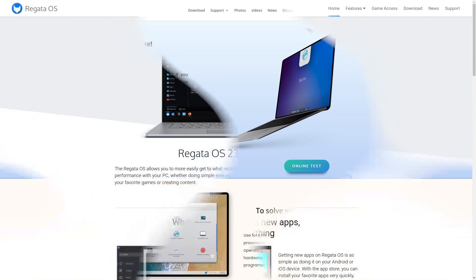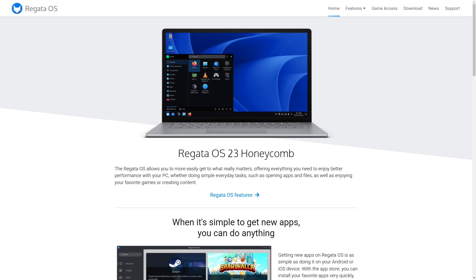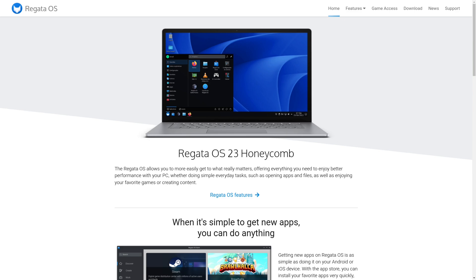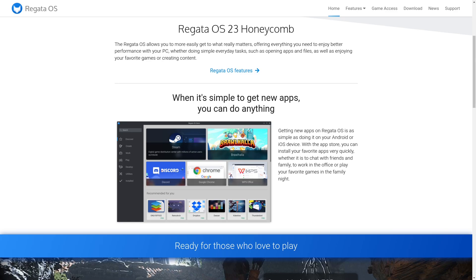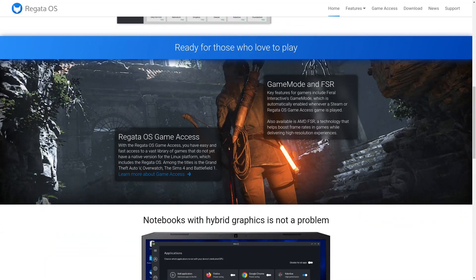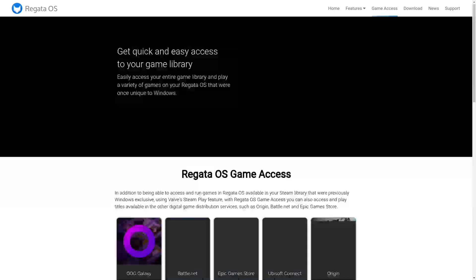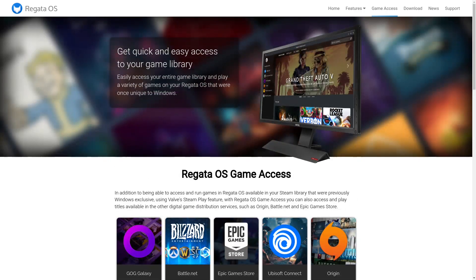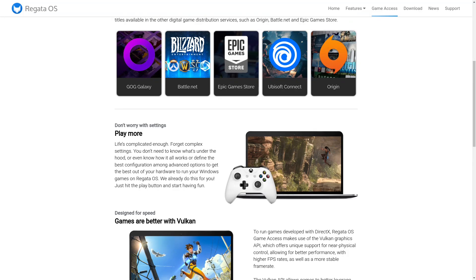The next one is Regata OS, and this is the one that I actually have installed on my hard drive that I game on. This thing is straight-up amazing — it's really well done. It has a simple store to get any applications you want. Regata OS comes with Steam already installed, and they've got the Regata OS Game Access hub — when you click on it, it has GOG, Battle.net, Epic Games, Ubisoft Connect, and Origin stores all in one actual application, which is amazing.